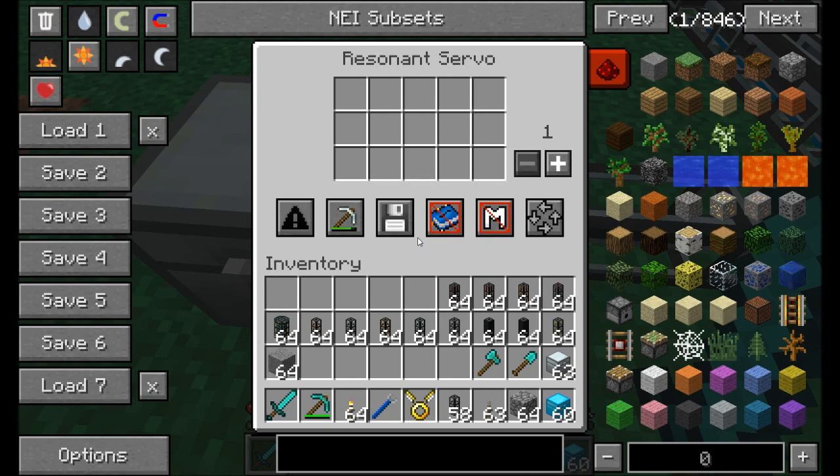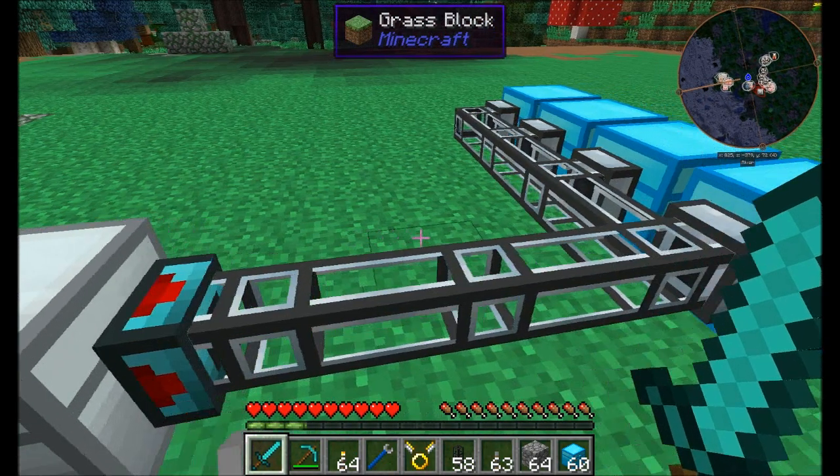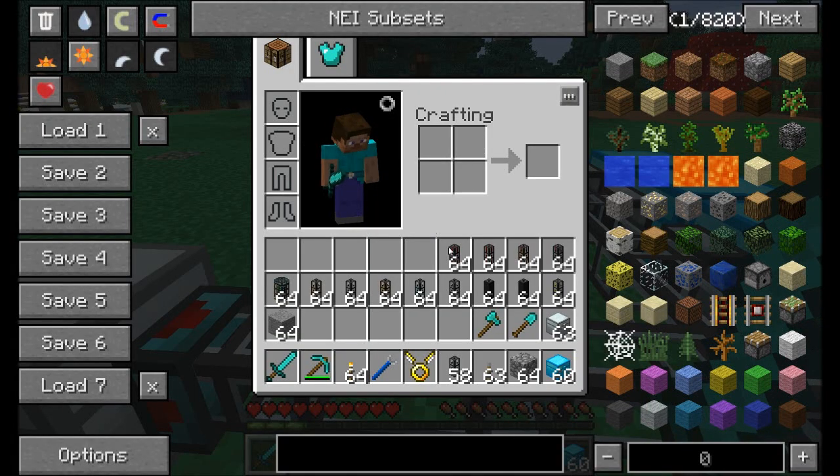Servos are neat — you can filter on whitelist or blacklist, use metadata, NBT, OR dictionary, mod owner, set how many items go out at a time, and change routing between nearest, furthest, random, or round robin. But we're not done — we can also filter on the imports side. Let's check out filters.